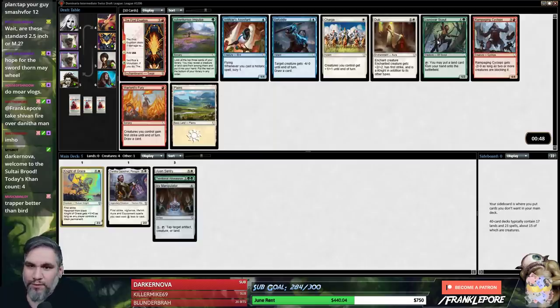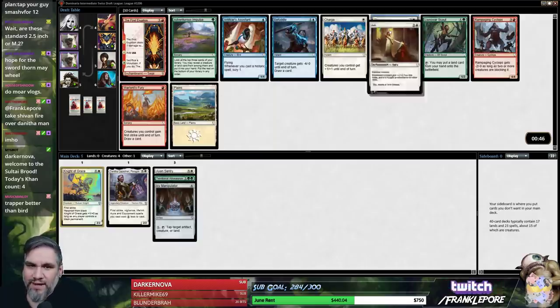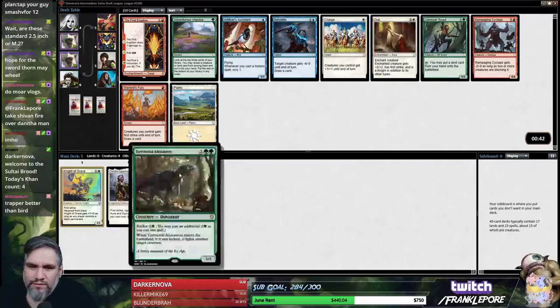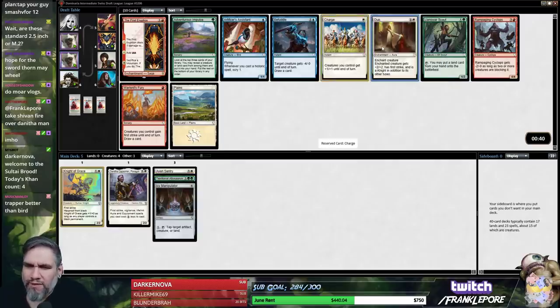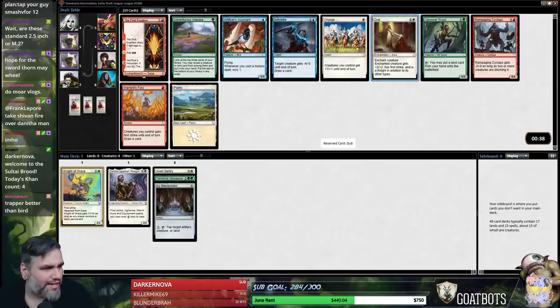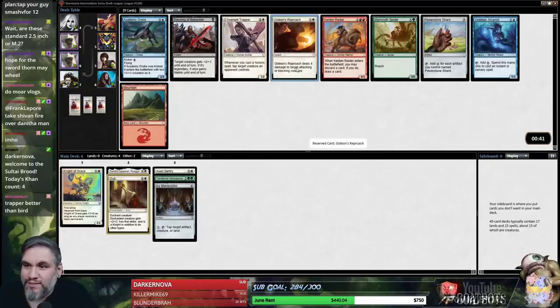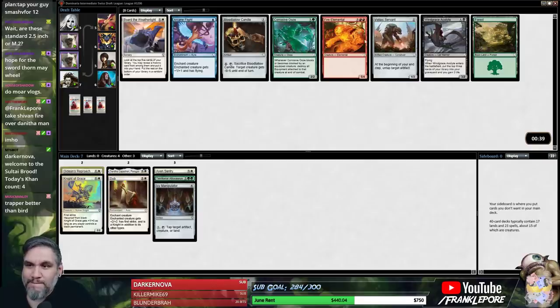I think Trapper might be better — I don't think the margin is that large. I'm going to take Dub. Gideon's Reproach is probably better than Trapper here. Alright, so the green is pretty much dead. I'll take Candle.